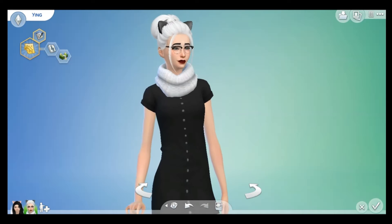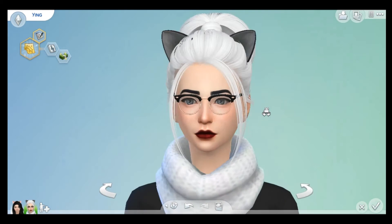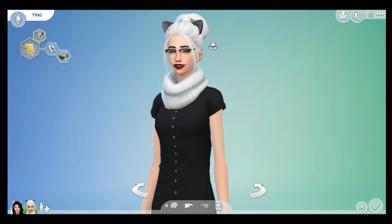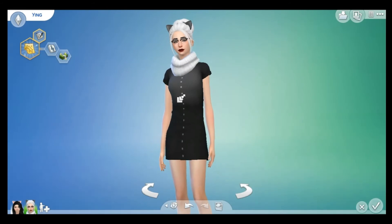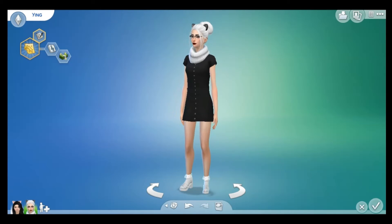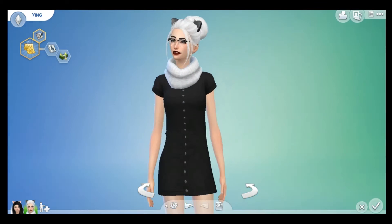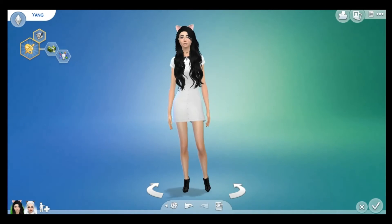So this is what I've created for the Yin and Yang Sims 4 challenge. I hope you all like it. So this is Ying. She's got white hair, and that's meant to be like the little dot, and then she's got the black dress. I kind of like it. I think it's kind of simple — like you could see that in it every day. I'm not sure about the cat ears but I just thought they were cute because they're sisters.